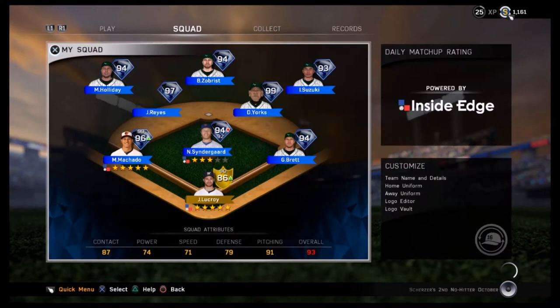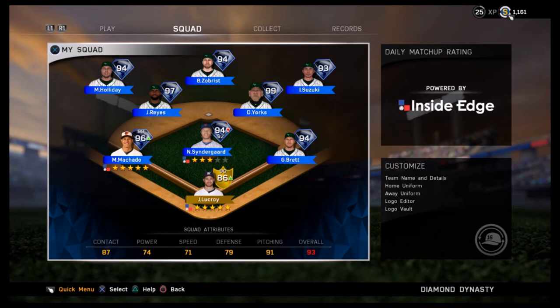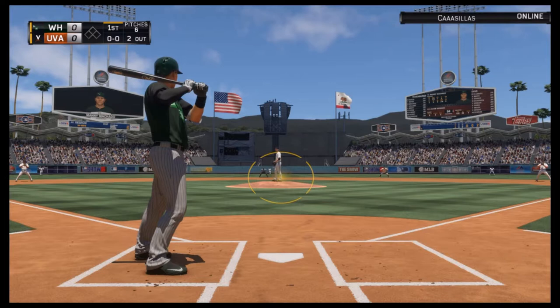I did have to sell Victor Martinez to get Jose Reyes, so I've got Dom Yorks who's pretty much a diamond everywhere. Please let me know in the comments where should I put him. I could put him at catcher and then put Ben Zobrist at second and have Mookie Betts in center field, or I'll grind for Tony Gwynn, or I can grind for Yogi Berra at catcher and switch Dom Yorks and Ben Zobrist. Let me know down below in the comments what I should do with my Diamond Dynasty roster. But yeah, let's see Jose Reyes in action.